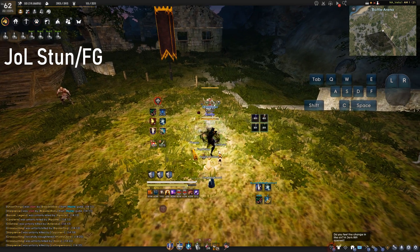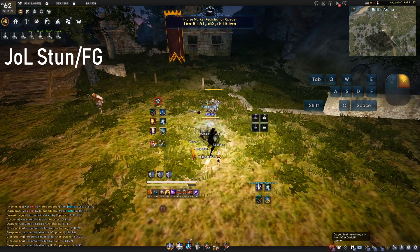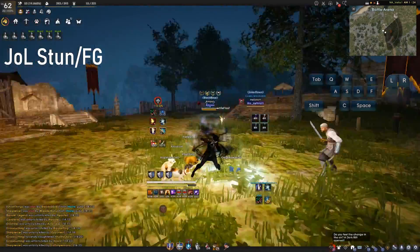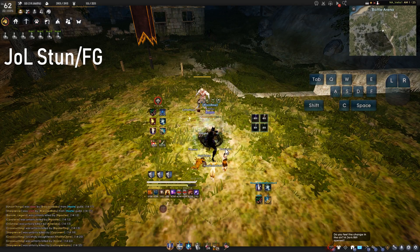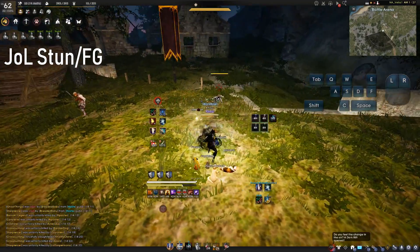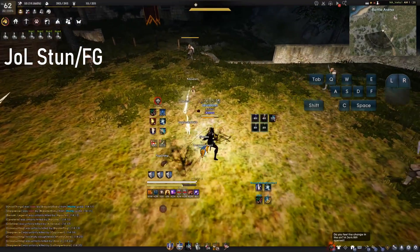If you do like using Judgment of Light, you have the option of using it even in PvP. It's a very slow casting ability naturally, but it does stun your opponent, and you can only use it from Pre-Awaken. You can speed cast this ability by holding left click or right click while casting it, and if it hits your opponent it is a stun — which is pretty nutty. So watch out for that, or use it if you like.